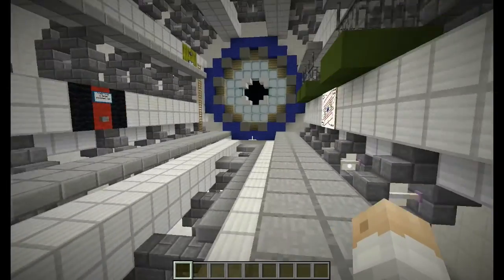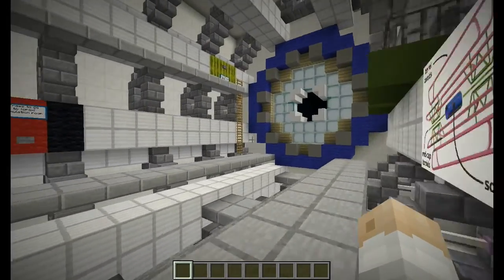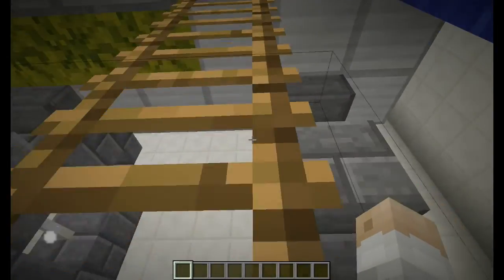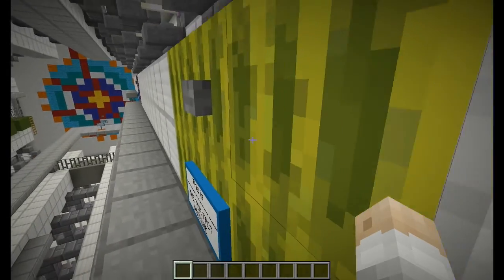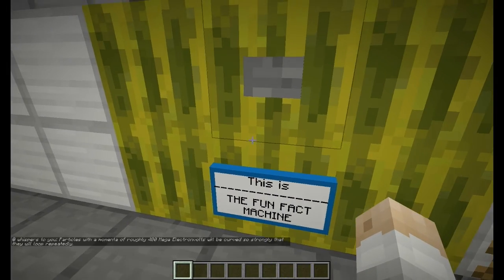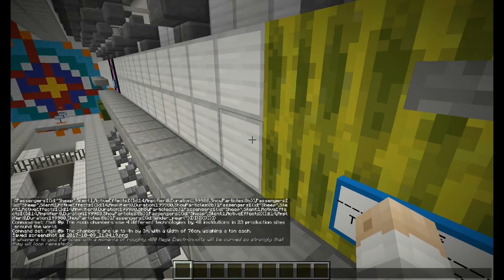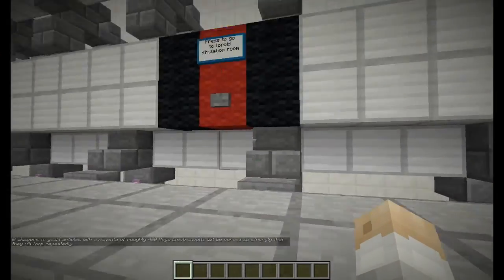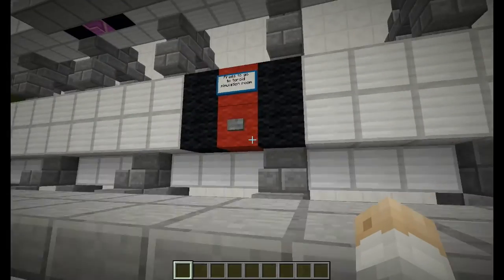And we can drop down here. Up at the top, just like in the muon spectrometer room, we have a fun fact machine. If we press it and wait a few seconds, you'll see you get a fact displayed at the bottom. There are multiple random facts you can get from it.